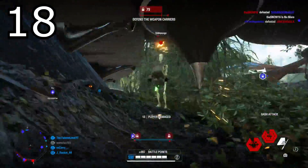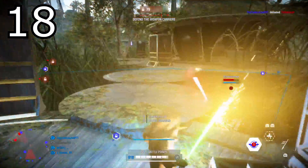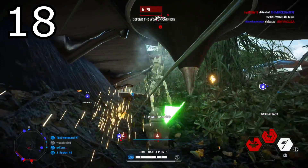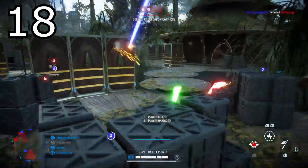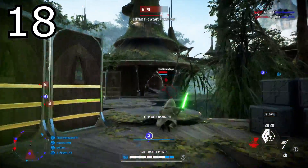Tip number eighteen: the strike and dash combo is an instant kill. Heroes like Yoda and Luke, or anyone with a dash attack, can use one regular lightsaber strike first and then use the R1 ability to dash through an enemy, which is going to wipe out any infantry including heavies and buffed officers. It's a great combo to wipe out enemies and keep yourself moving.